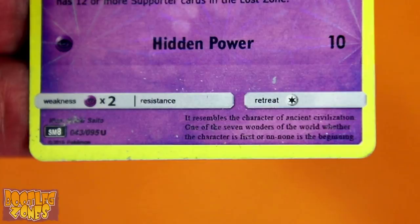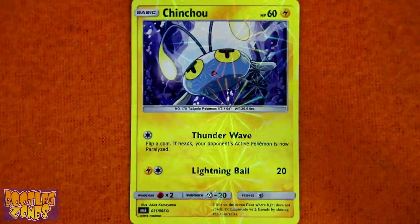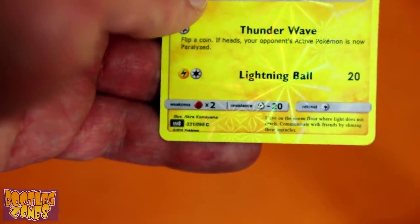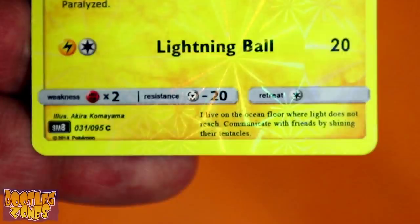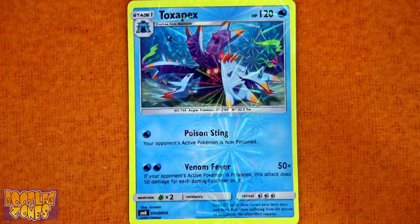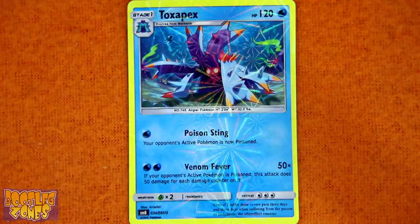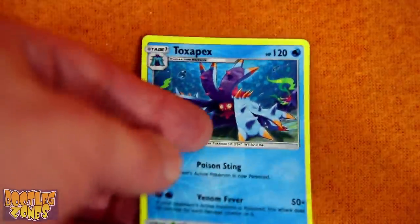Time for the silly Pokémon alphabet thing — Unown: 'It resembles the character of ancient civilization. One of the seven wonders of the world — whether the character is the first or an unknown is the beginning.' An Unown — it's right on the damn card, you idiots! It's getting a little hot and humid in here. Jinx: 'I live on the ocean floor where light does not reach, communicate with friends by shining their tentacles.' No light should ever reach you. Toxapex: 'Even if I suffer from severe pain for three days when suffering from the poison — the after-effect remains.'